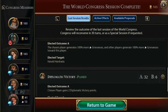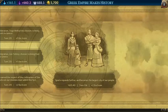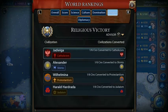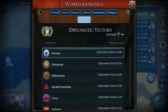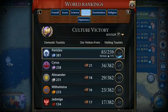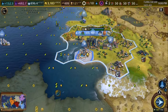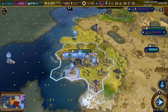I used up all of my Diplomatic Favor but got two Diplomatic Victory points, and I voted properly on those two resolutions as well. If we go to the Diplomacy screen, we have 14 out of 20 — not really close, but close enough. We just built our first Seaside Resort in this city and hopefully we'll build a lot more.